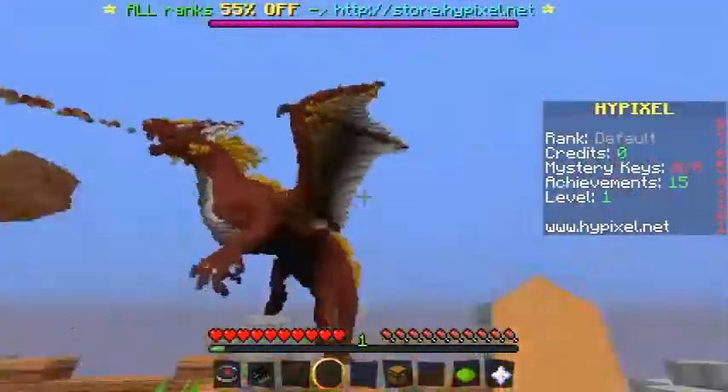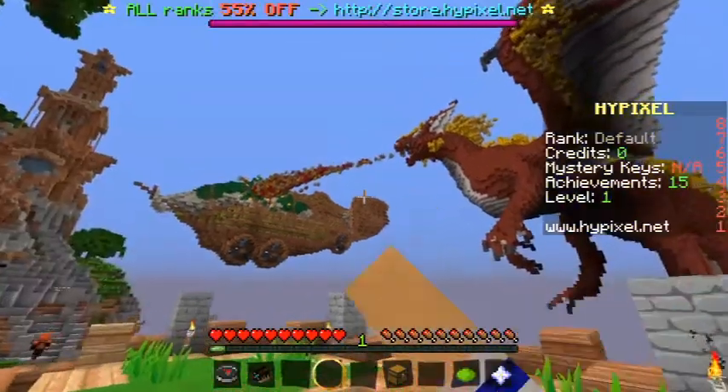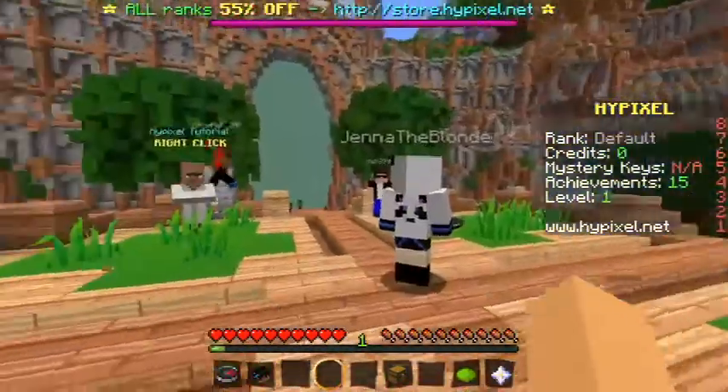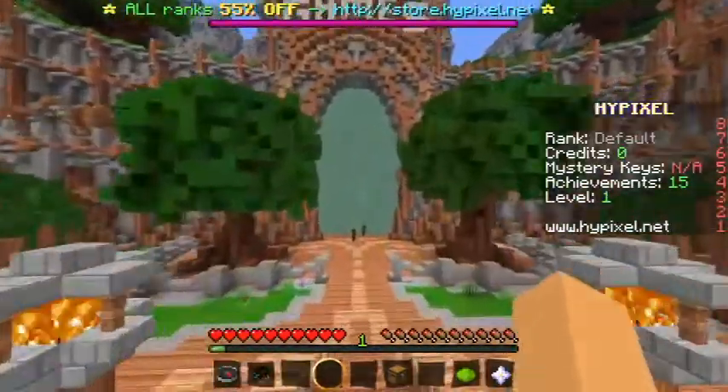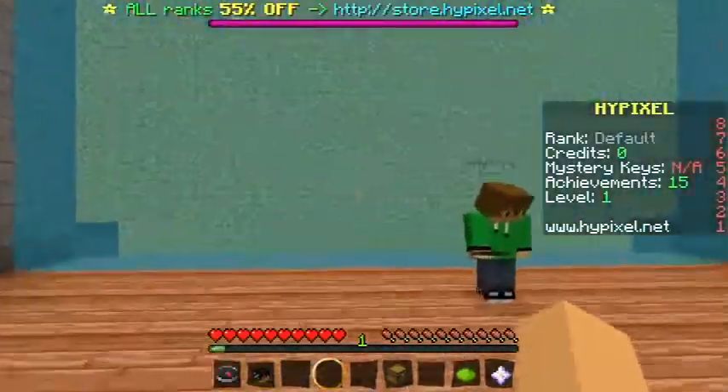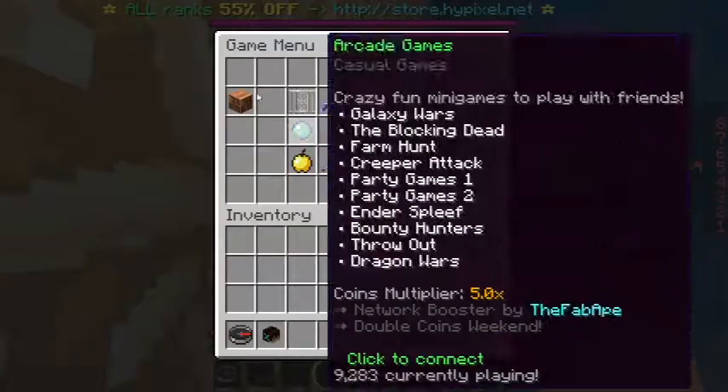This here is actually the spawn area and as you can see, this really cool dragon behind me is taking down some crazy blimp. Because he's crazy. Now let's go over here — there's a giant teleporter that I think takes you to the minigames and also to a couple other servers. Let's go ahead and jump inside and see where our options are.